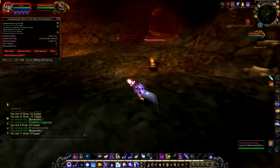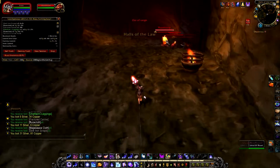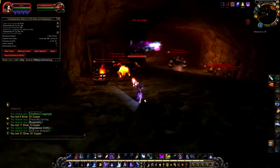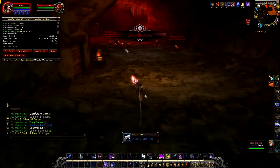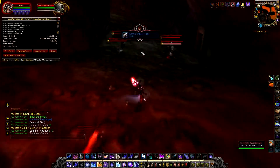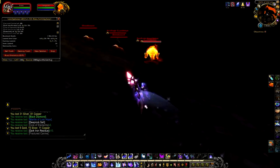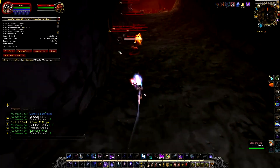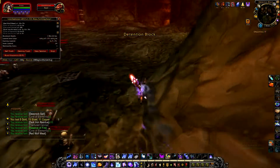Now run to the northeast tunnel, and kill and loot everything along the way. After you pull this last group here, run to the right and let everything that you pulled run to you.